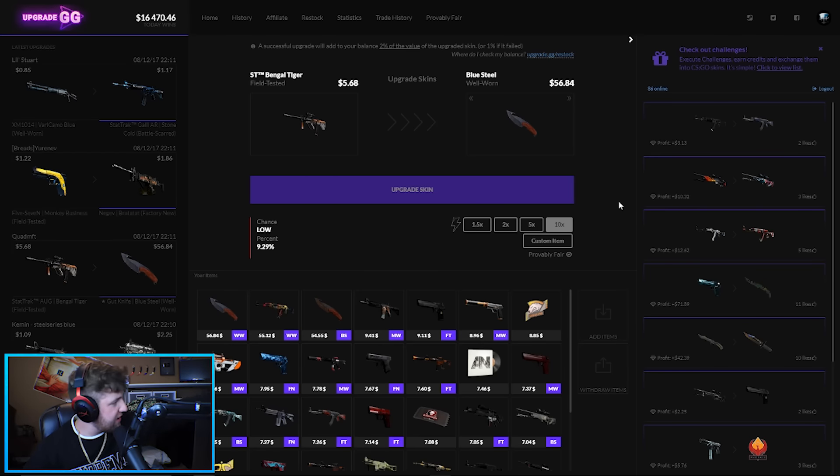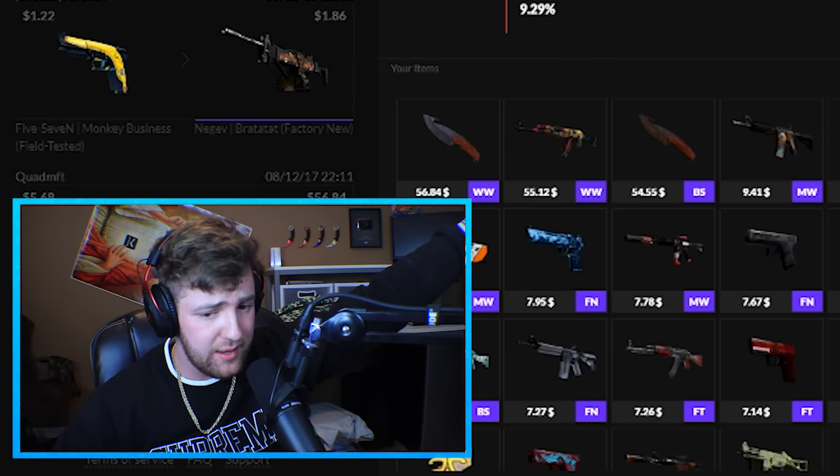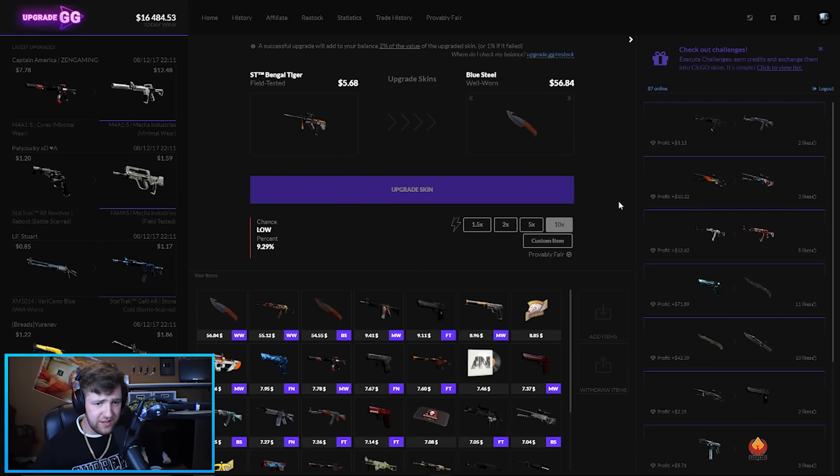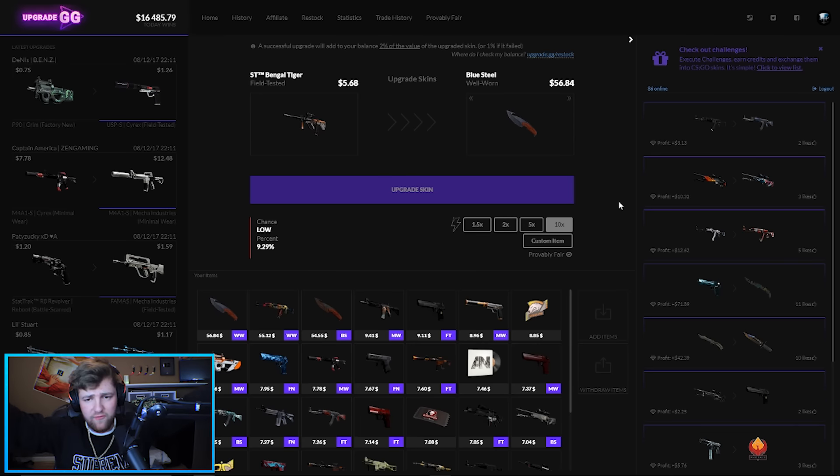Give me a high five for that one! We turned a Stat-Trak Bengal Tiger — which I feel like used to be worth a lot more than $5.68, I don't know why it's changed — into a Blue Steel Gut Knife, well-worn, $56. Maybe another 10 times?